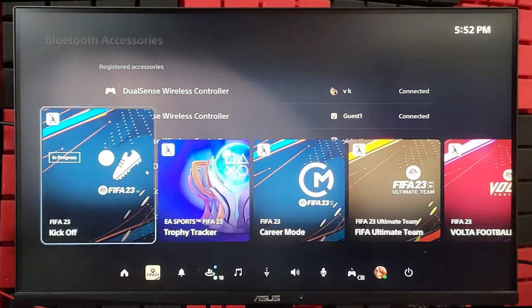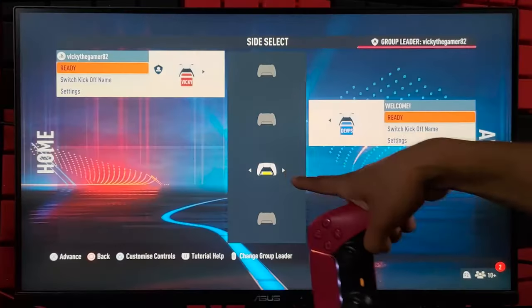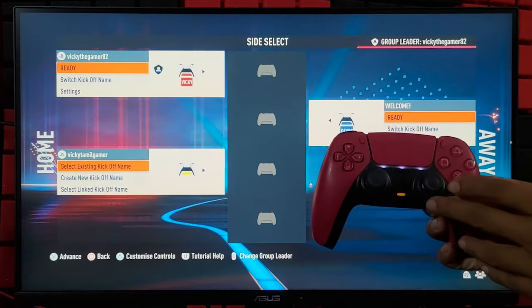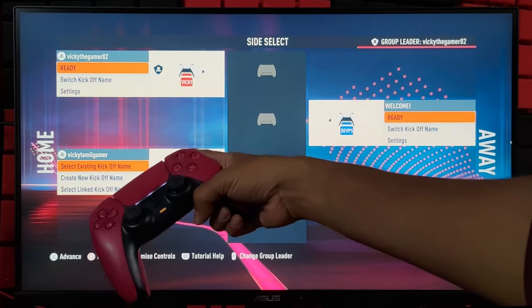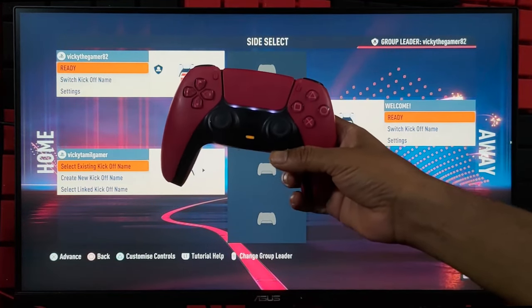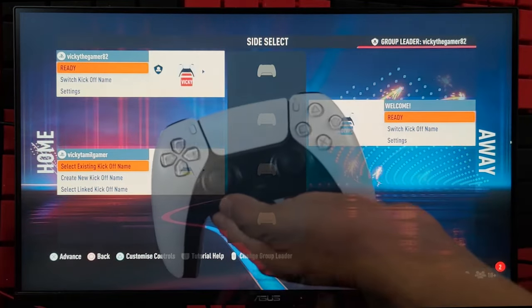Now I am going to verify on the FIFA game. Go to the FIFA game — here you can see the third controller is also connected. I am going to move this to the left side to select Home. You can select an existing kickoff name or create a new one, so I am going to keep it the same. Now I am going to add the fourth controller. There are three lights, which means third player.